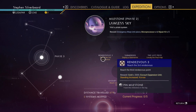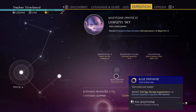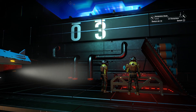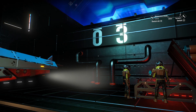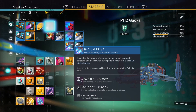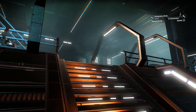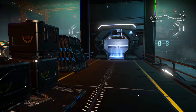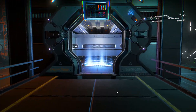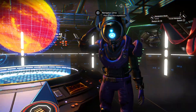I'd also like to move on to phase three, and if possible we can do the blue expanse. We've got the Indium Drive installed now which allows us to get to blue systems. But before that I just want to go up to the bridge of my freighter because there's one other thing we've got to do.